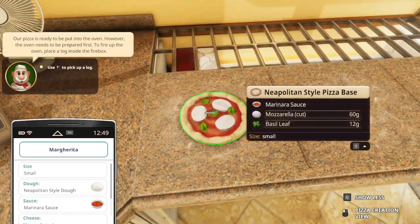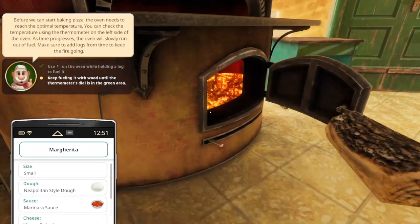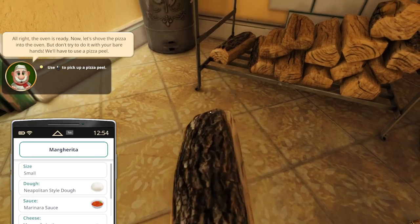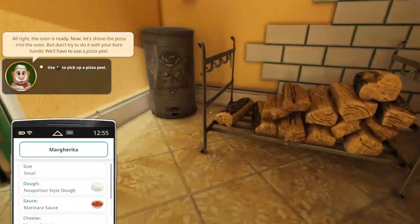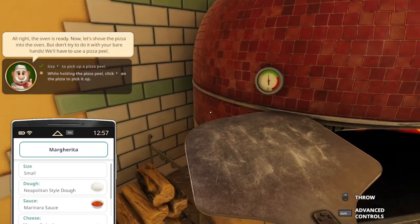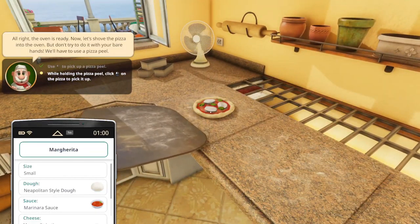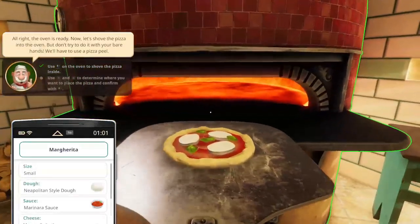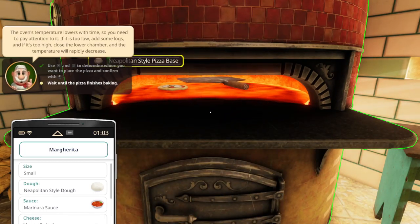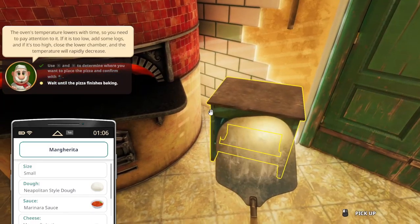Now we can pick up the pizza, but before that we need this one first. Put it into here. We can toss it away — no, we cannot. Can we put it inside? Yeah, we can. Pizza peel — the temperature seems okay. Take this one and then click to put it inside the oven. A and D, then click. Wait for the pizza to finish baking. Leave this here, or just throw it on the floor — doesn't matter. We've got to make sure the temperature stays up.